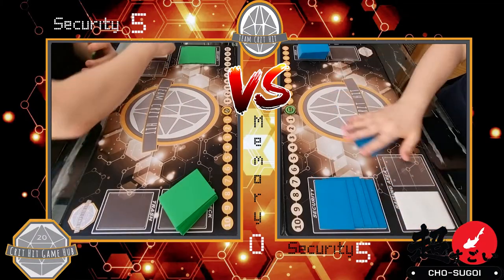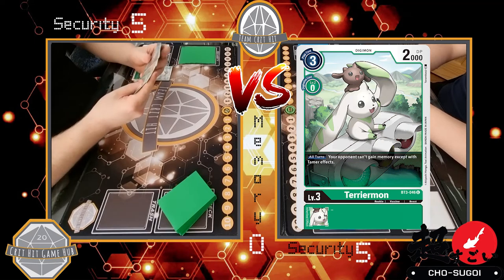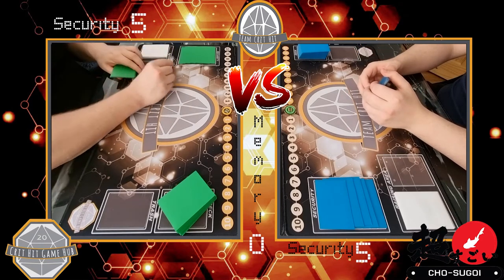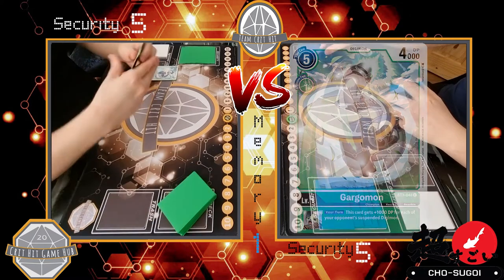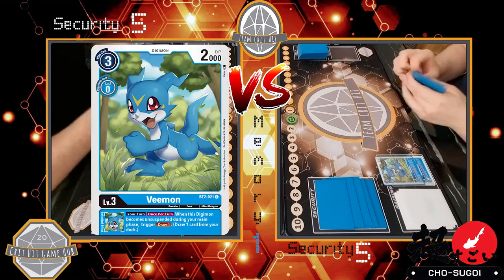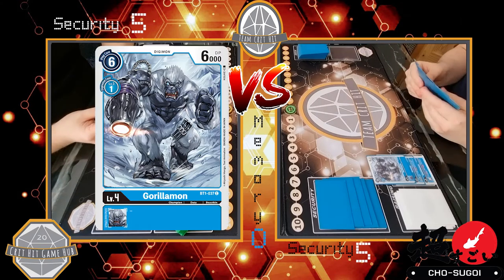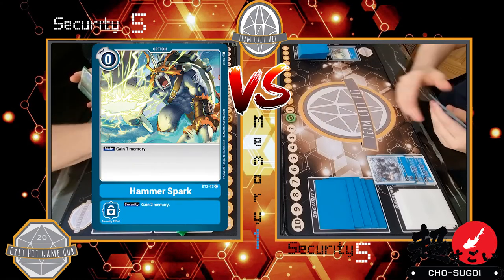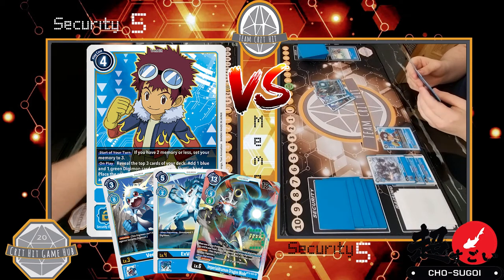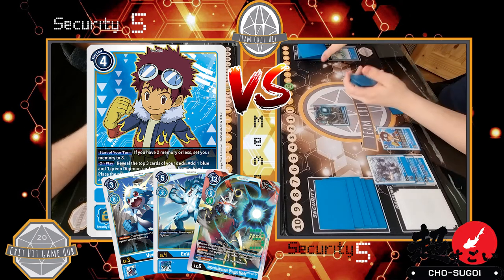Right guys, let's get straight into it. You've got Cerismon on your left and Imperial Dramon on your right. Green is going to hatch a Minomino and evo it into a Terriermon, drawing one card, then evo it into a Gargomon, passing one memory over to the blue player. Blue draws and hatches a DemiVeemon, evos it into a Veemon drawing a card, plays one memory evolving into Gorillamon, uses Hammer Spark to gain memory back, then plays Davis for four — revealing a Veemon, an ExVeemon, and an Imperial Dramon — and takes the Imperial Dramon.